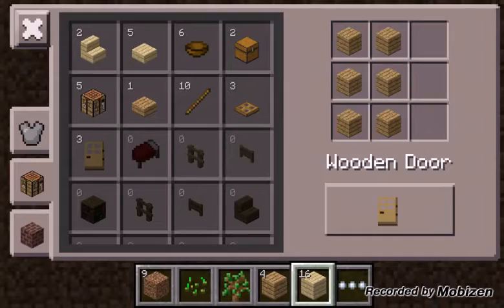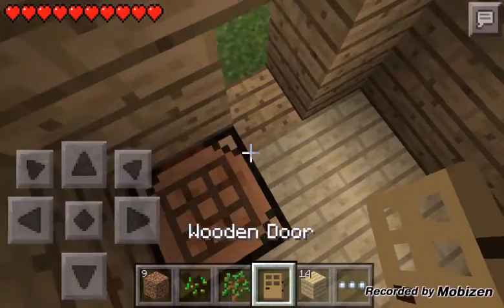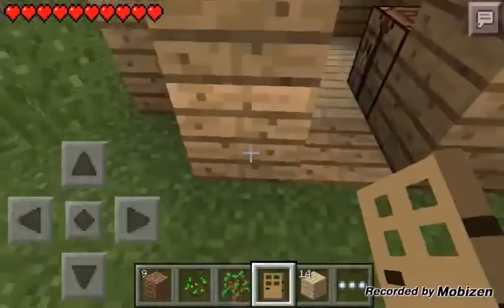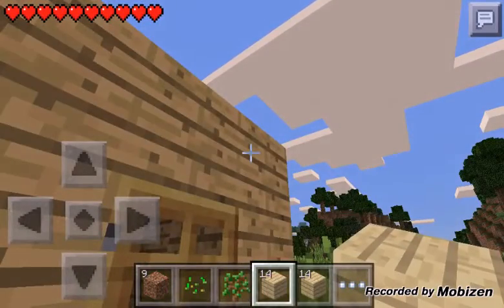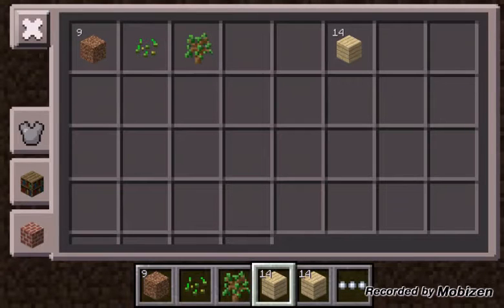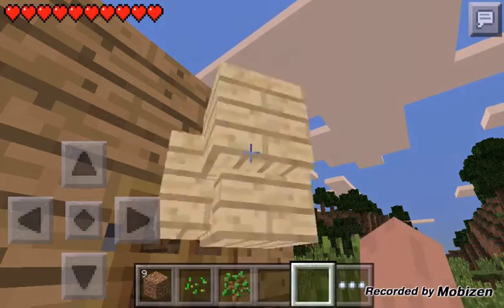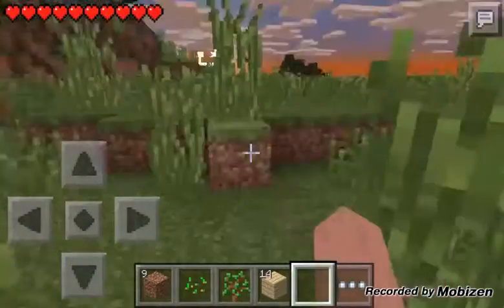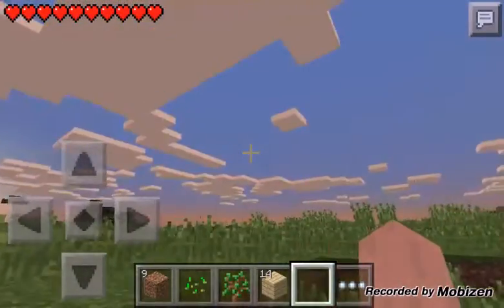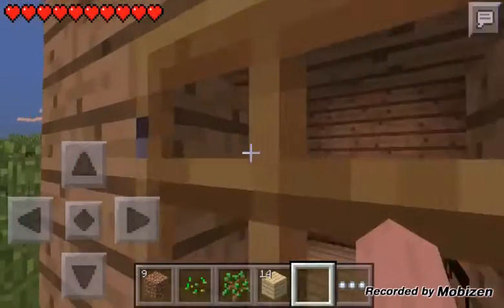We just got to go in here and make a door. Go in here — put the door down. There we go guys, it's done. We're at 8 minutes — I think we're going to end the video here pretty soon. If you enjoyed, please don't forget to subscribe and join the channel for more daily Minecraft videos. And with that said, goodbye!